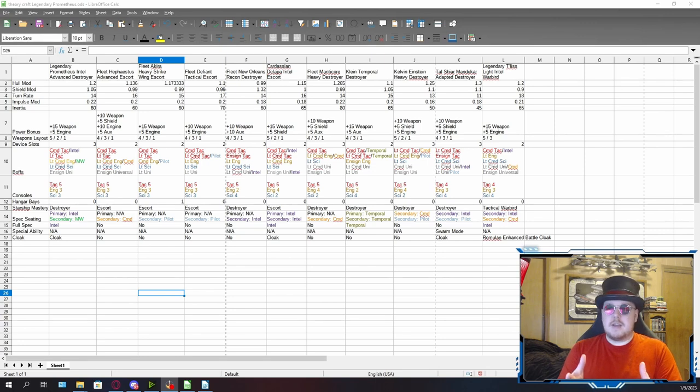But before we get into that, let's look at some of the other ships I wanted to compare and contrast while making the stats for this thing. Like I said, we've got the Fleet Prometheus — obvious choice. I also brought up the old Fleet Akira and the Fleet Defiant, mostly because they were both featured in that episode and they are escorts of that era. I felt like these had something to contribute in terms of what the stats were. After that, I mostly focused on other ships that were either intel ships or had intel seating on them, and that's when I came across the Fleet New Orleans class, which is a recon destroyer. After looking this over, it really gave me the idea that the legendary Prometheus should be a destroyer. Destroyers are a little beefier than your average escorts — they're actually a little bit like warships. They use the same mastery package, which is kind of why I like them so much.